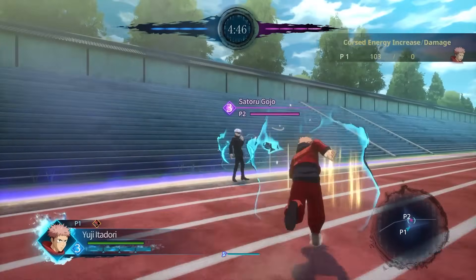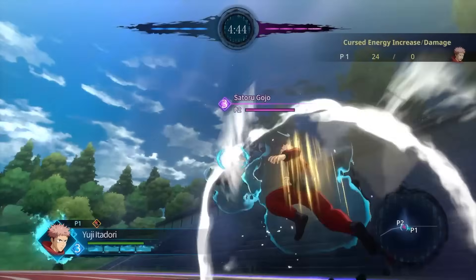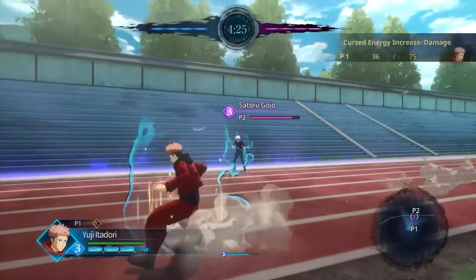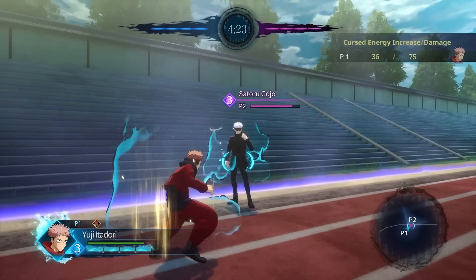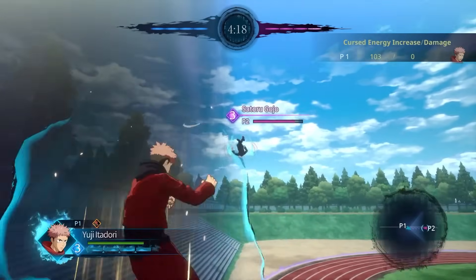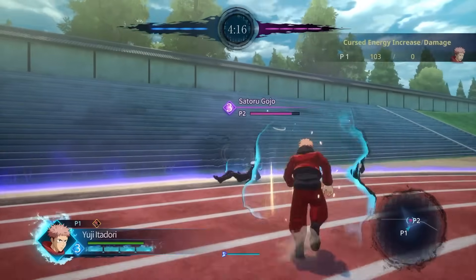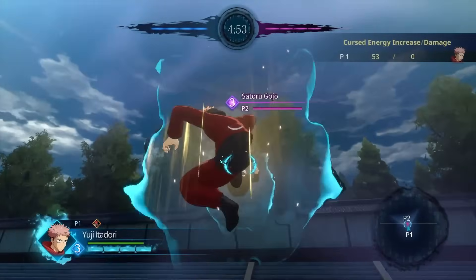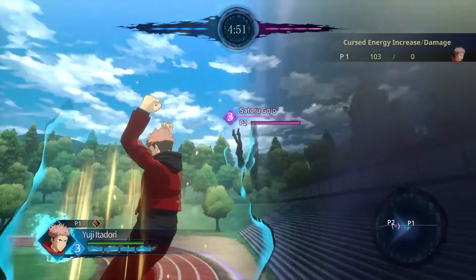Yuji's combo is pretty basic and you gain 103 cursed energy from the basic combo. I'll be saying what the move names are so you know what buttons I'm pressing. You start off with Yuji's downward kick, then use three hits of his melee barrage attack, and after the third hit use his armored drop kick. This will give you optimal cursed energy meter gain and lets you unlock Yuji's passive high gear straight away.